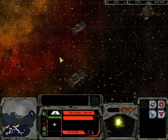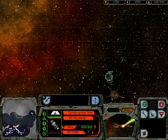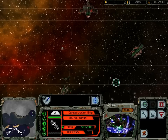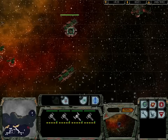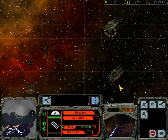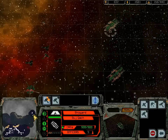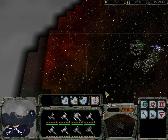Where is our construction vehicle? Come up here — we want you to construct stuff for Kaelos. We've got four vessels down here. Beginning construction. For Kaelos. Ready for battle.